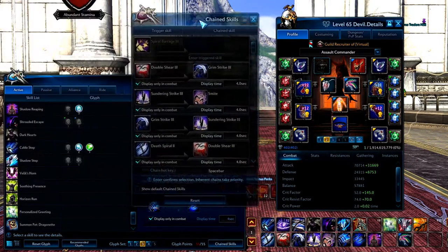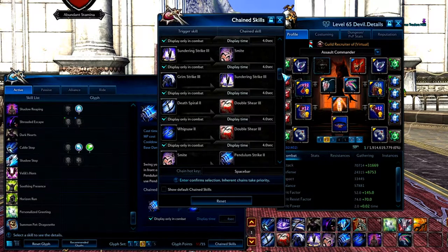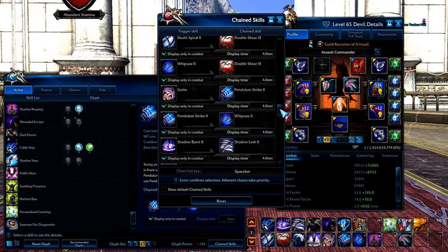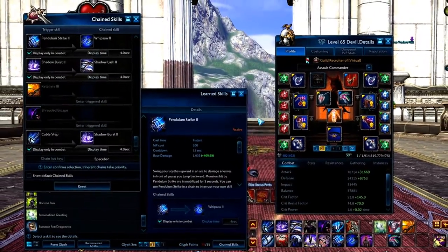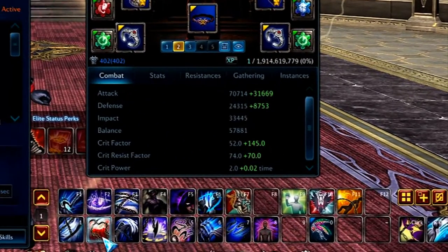Chained skills — you want to change this manually. You want to go through every single one of them. You could use what I'm using here, but you have to change it yourself. Because even if you're thinking that your skills are buffing other skills, double check here, because they'll end up helping other skills. It's interesting — you can see this is what I use here.